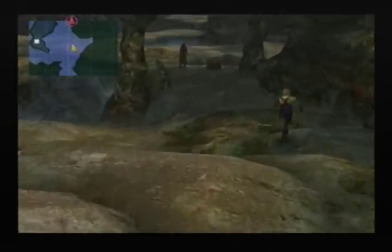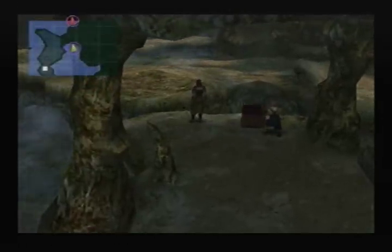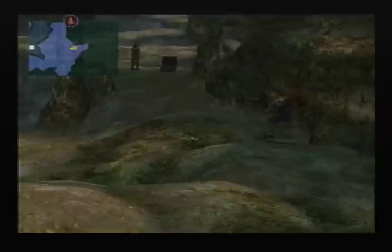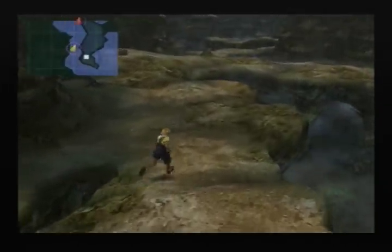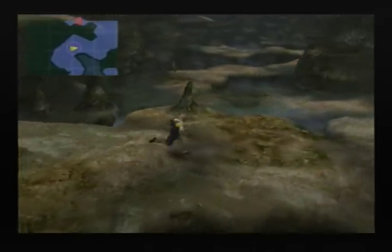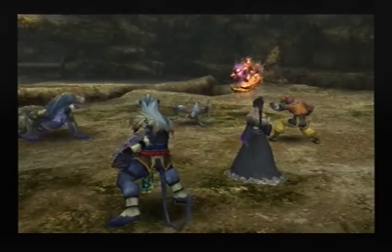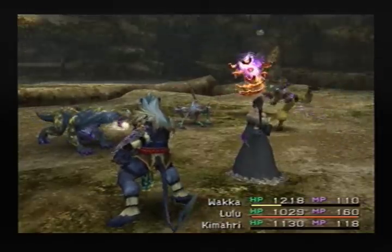Talk to this guy, get ten potions — not too bad, a thousand gil. Anything over here? No, I know there's a primer around here, but I guess it's not here yet. We'll find it, don't worry. Let's see what you have to say. We got a remedy. Another random encounter — let's see what we got here. This should be pretty easy.